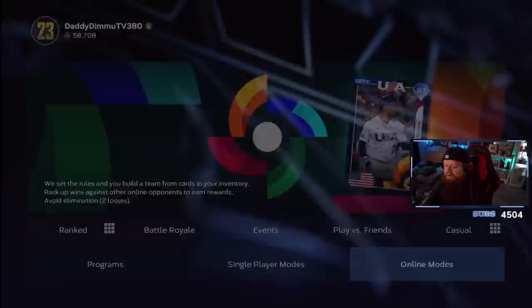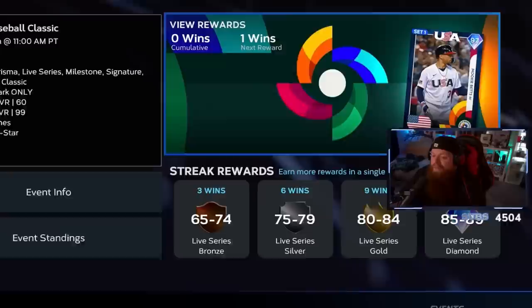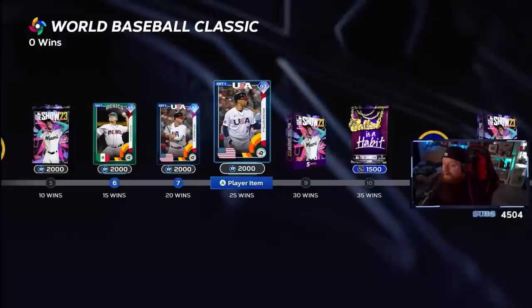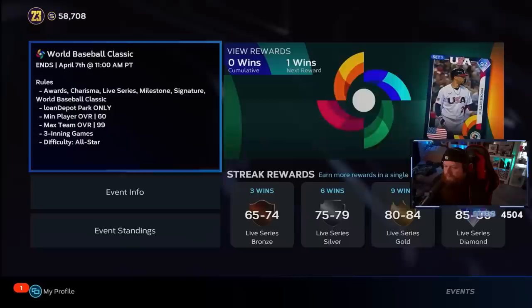Some of you want to play online but don't want to jump into ranked yet — there's another thing we can grind: Events. Events is a phenomenal way to get your online swing down and play some games. If you lose, it doesn't even matter — three-inning games don't go against your record. You can earn packs, stubs, and cards like Julio Urias, Pete Alonso, and Mookie Betts. I'd say try to set your goal at the last card — Mookie Betts — that's where you want to aim.